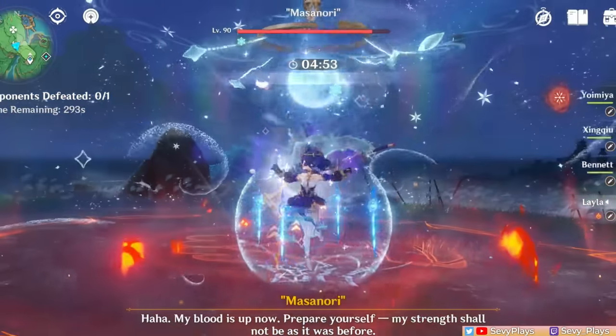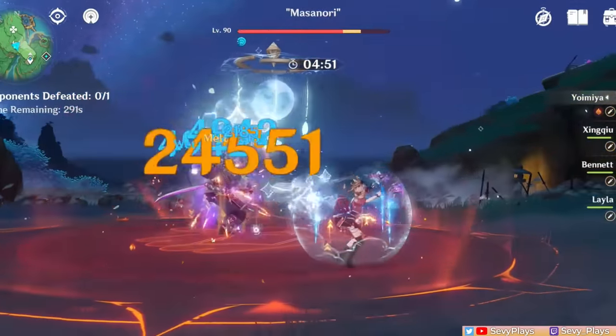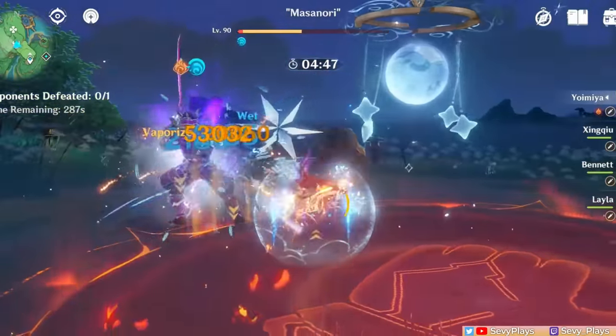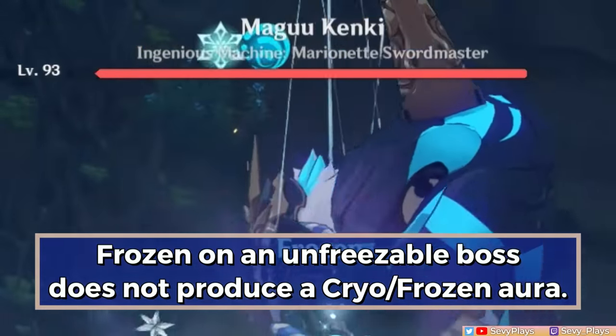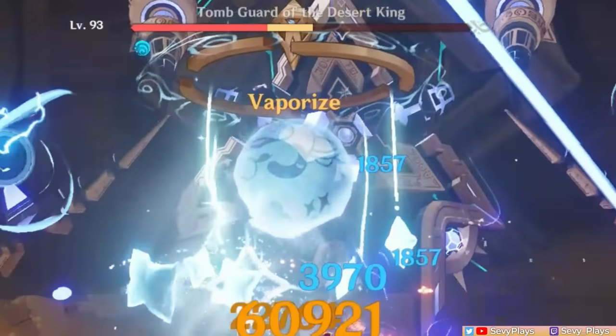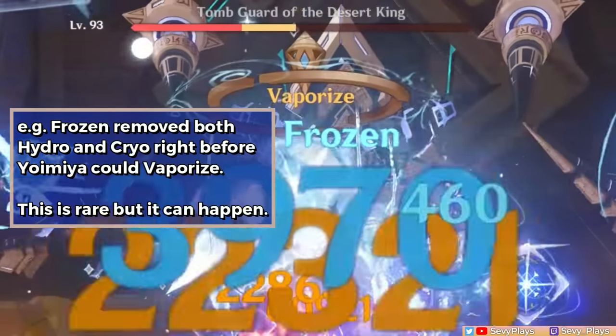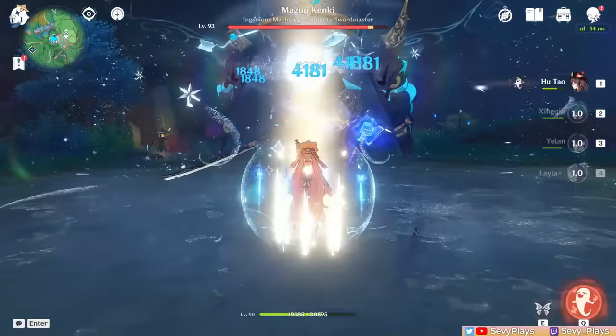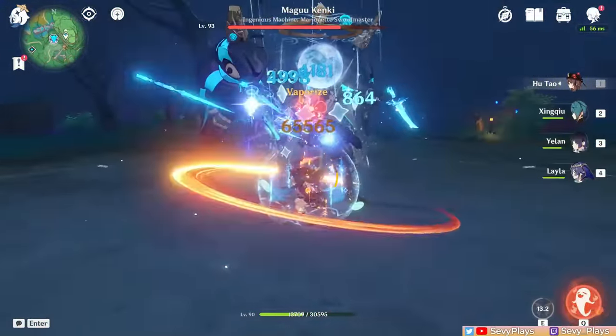You can make her a shielder for certain pyro units like Yoimiya. On enemies that can't be frozen, inserting Layla could result in some melts, but on bosses where the frozen aura doesn't stay, Layla can accidentally steal some hydro, which results in some mist vapes. At the very least, she will still be a good shield, especially if you have no other defensive options.